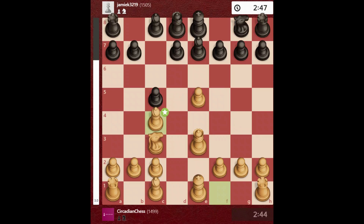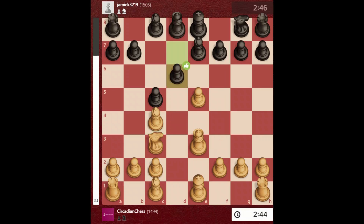I play bishop to c4, basically developing my light-square bishop and also creating scope for bringing the queen to f3 with a checkmate threat in the future. Opponent plays d6 attacking my center pawn.